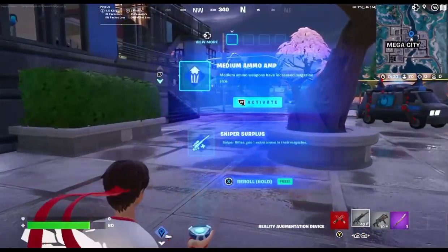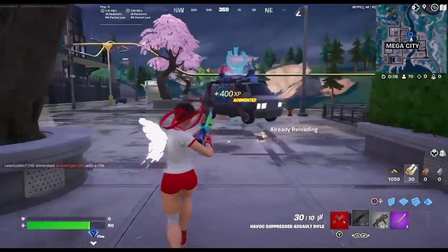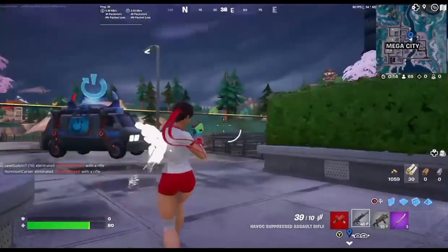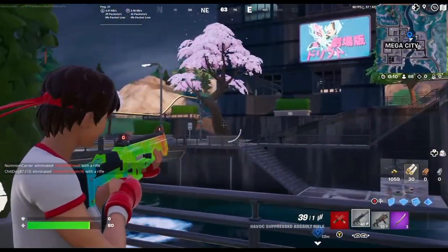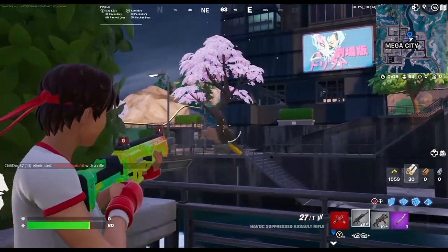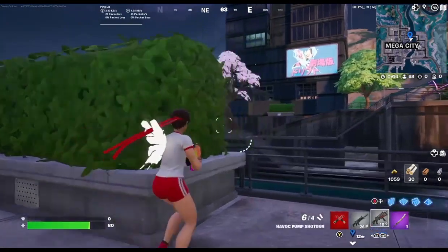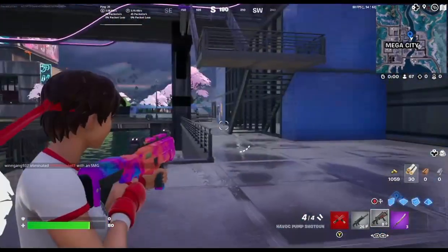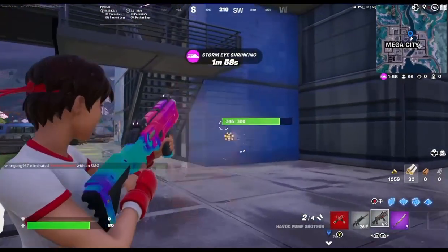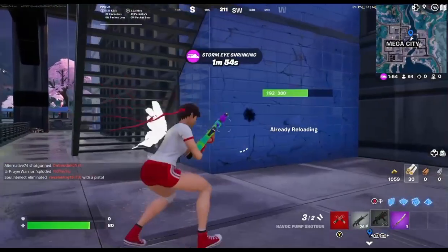And we've got the Kinetic Blade — a masterfully crafted blade that taps into the physical properties of kinetic ore, allows the wielder to move great distances quickly and strike down foes with precise strikes. New augments too. The Havoc Suppressed fires like this — pretty good, related to the assault rifle. And then we've got the Havoc Pump — looks like it does some good shots but it takes a while, so if somebody's spraying it's not a great idea.